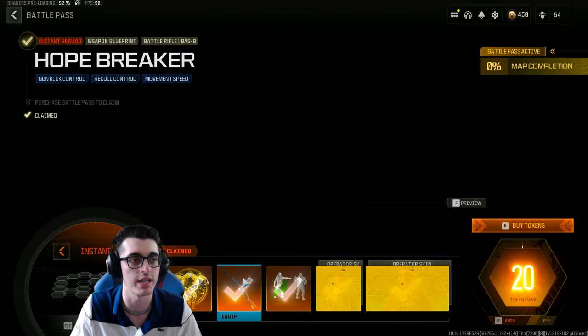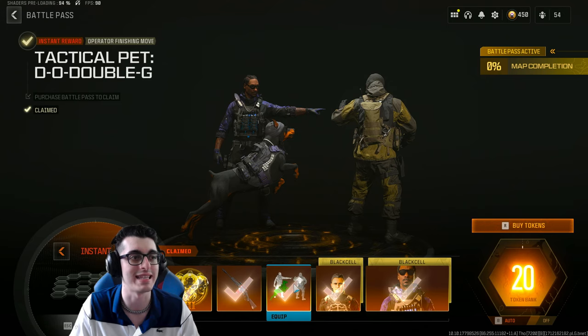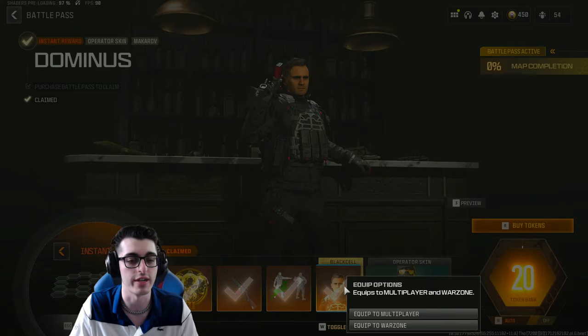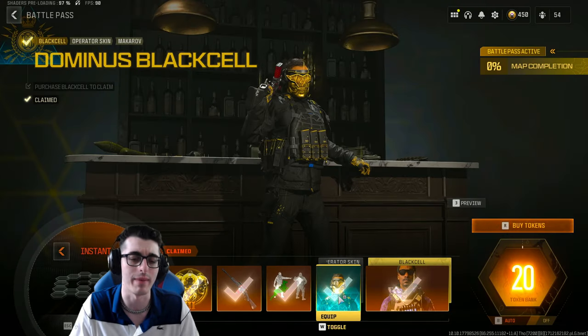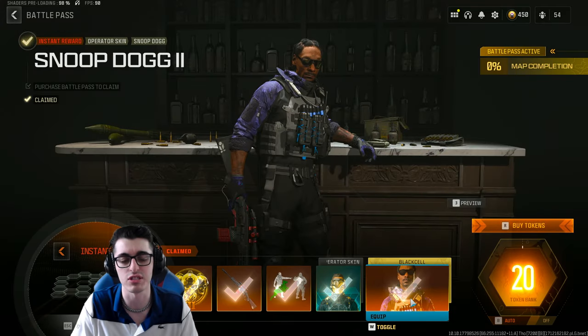You're also getting the Double Barrel Disrespect operator finishing move, 1100 COD Points, a blueprint for the Bassee called All That Glitters featuring async tracers and desync dismemberment, and the brand new Black Cell operator Stasis — pretty damn cool. For the base battle pass bundle in Season 3, you get a 10% boost towards progression and the Bassee Hope Breaker battle rifle blueprint.